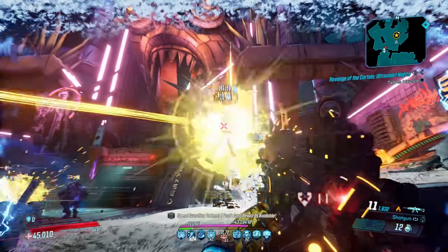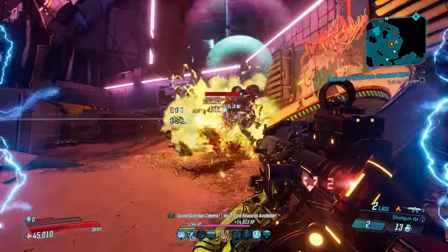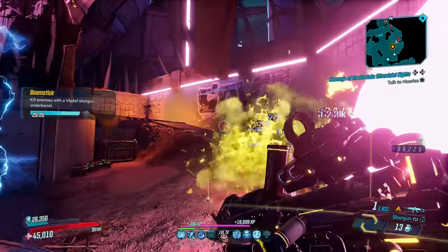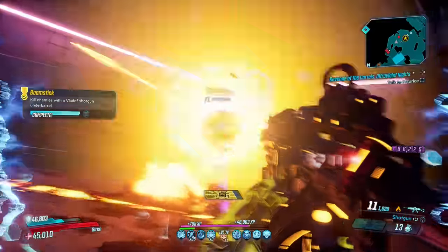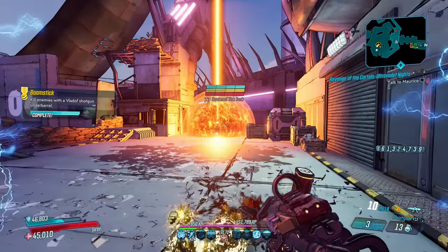Its alternate firing mode is unreal, firing 8 elemental orbs per shot that deal over 400,000 vanilla damage — and not just regular damage, but splash damage. It's like a Boomsicle but easier to get.